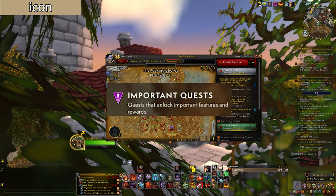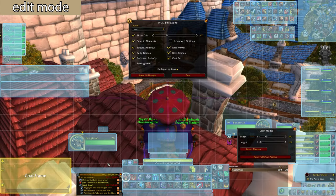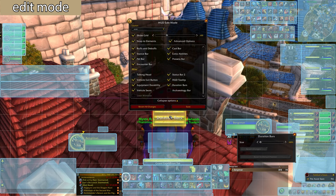There's also a new icon for important quests — it's like a pink-purple triangle with a quest marker in the middle. There are new options in Edit Mode too. Press Escape, then Edit Mode, and you can change the width and height of the chat bar to make it really big or really small. You can also change the vehicle seat menu, duration bars for stuns, and there's an option for the archaeology bar.